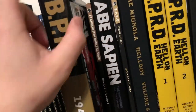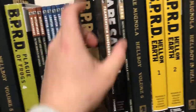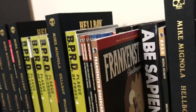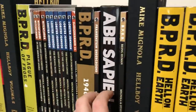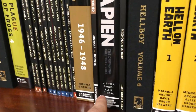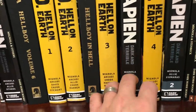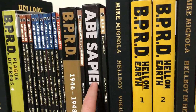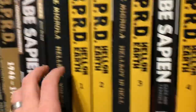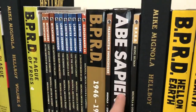I believe Frankenstein Underground is still in print. It's kind of an odd choice to put right here because there are some implications in this that tie on to the later future of the series. Then you can jump into Abe Sapien: The Drowning and Other Stories. This must be the correct reading order because this came out last of the Abe Sapien omnibuses — it's one and two over here, and the unnumbered one chronologically goes right here.